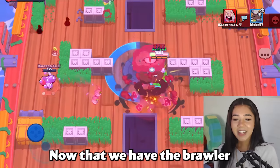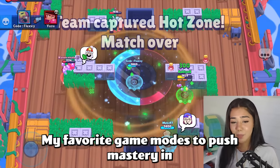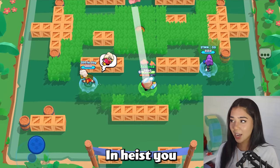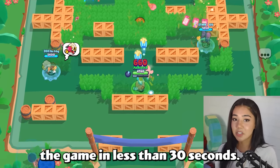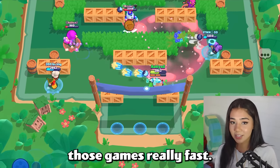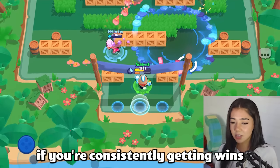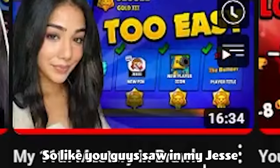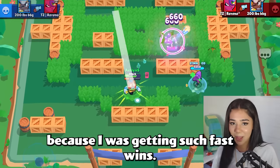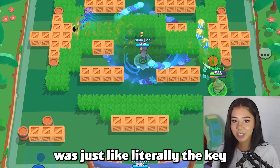Tip number three: now that you have the Brawler you want to play and a team, play modes that you can win fast in. My favorite game modes to push mastery in are Brawl Ball and Heist, because you can end the game so quickly in both. In Heist you can just base race and literally end the game in less than 30 seconds. Same with Brawl Ball if you just run it down on them. If none of those work for your Brawler, push in other modes you're good at like Gem Grab or Bounty — it's worth it if you're consistently getting wins. Like in my Jessie mastery video, I waited for a map called Split Second and just kept pushing in that map because I was getting such fast wins.